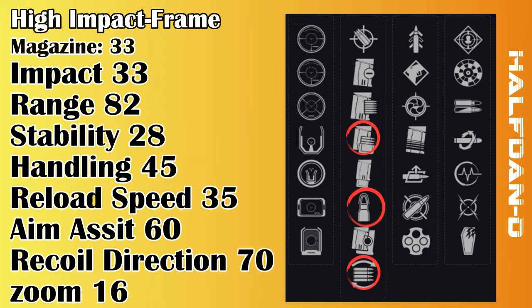All the other perks I've left out, as you've guessed, focus on even more range, magazine increase, or more zoom — not something that we need for the Halfdan. Perk column 3: in this column, the perks need to benefit the weapon and as a whole synchronise with perk column 2 and 4.